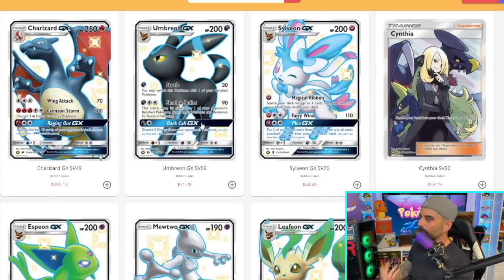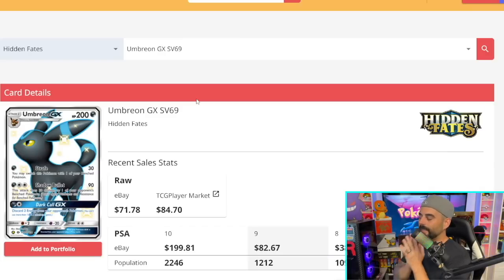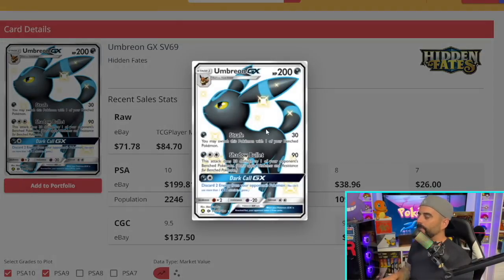Before talking about the Charizard, I want to touch on the Umbreon. I've never pulled it myself — it is probably the one card I'm looking for personally for my collection. It is an absolute beauty; it's simple but beautiful at the same time. I've never pulled it but I will have it. I even open Hidden Fates late nights off camera just trying to find this guy. I already have the Charizard, but I want the Umbreon in Hidden Fates personally.